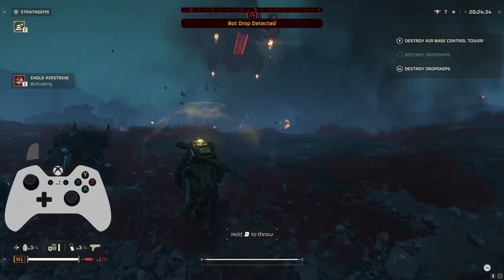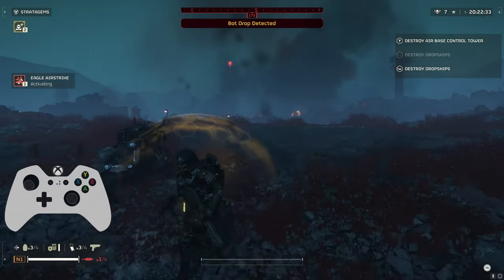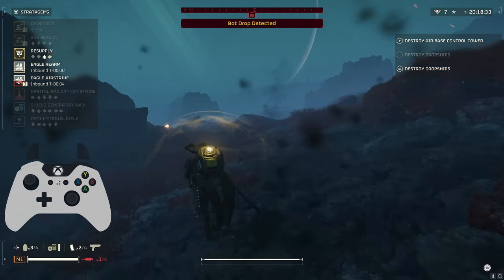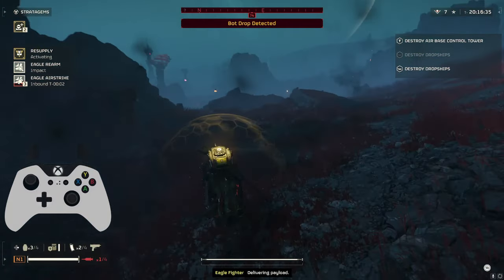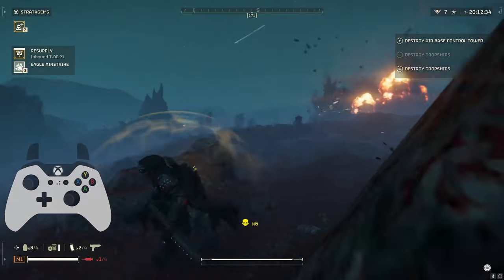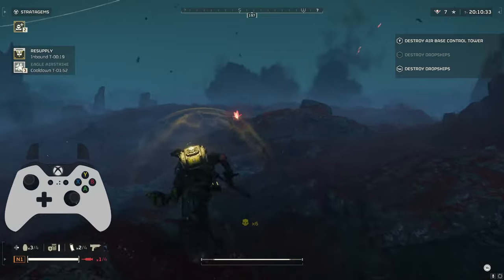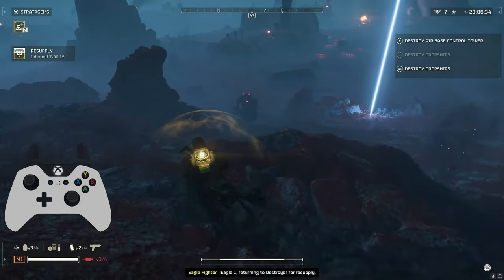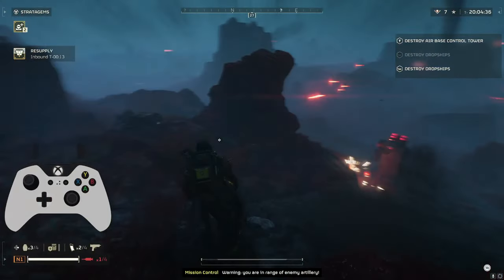Unlike the Jar-5, which shoots an explosive round also, that one penetrates into whatever you shoot at and then blows up inside them — or it doesn't really explode at all, it just does bonus damage versus weak spots. But this one actually explodes, and you will kill teammates and yourself frequently.